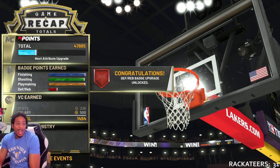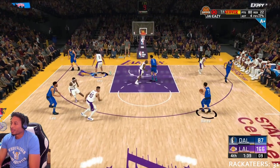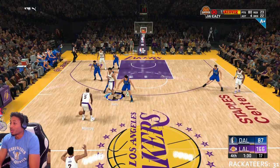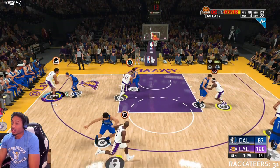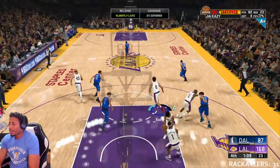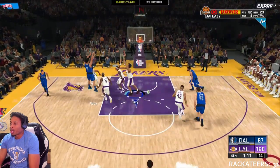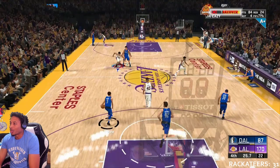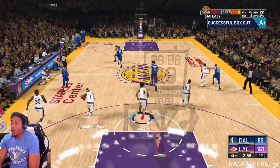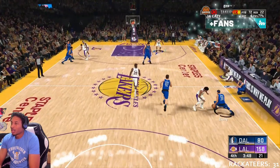You're going to get that every game running this method. So all you really want to do: come in, call Half Court Trap, let people go to the rim, get your boards, set your screens and stuff. Call the Half Court Trap, let people go to the rim, meet them at the rim. When you meet them at the rim, get the board, rinse and repeat — it's real simple. You're going to get stupid amounts of points.